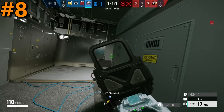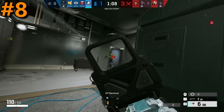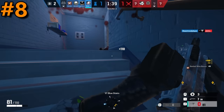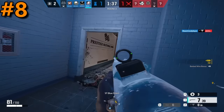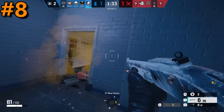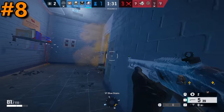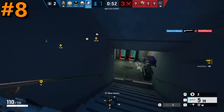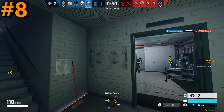Coming in at our 8th spot, we have Smoke. Smoke barely managed to edge it out on this list, and it's for one reason — his amazing gadget. Smoke's gadget is his toxic smoke grenades that allow him to smoke off an area for a short period of time and deal damage to any attackers that walk into the smoke. This is an extremely useful gadget — it's a great tool for denying the plant, and secondly, it's a great tool for denying the attacker's aggression.